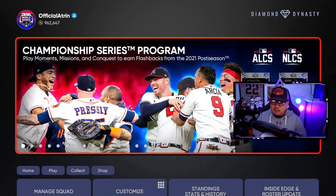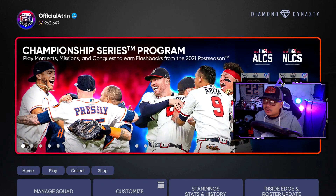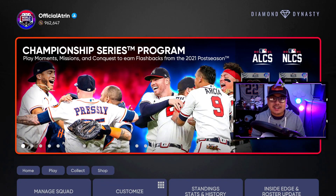Let me know what you think of these cards down below. I really want that Yordan and Eddie Rosario — my outfield is going to look a little different once we finish up the Championship Series program. Thank you all so much for watching. Catch me grinding these programs on Twitch at twitch.tv/officialatron, and I'll catch you in the next one.